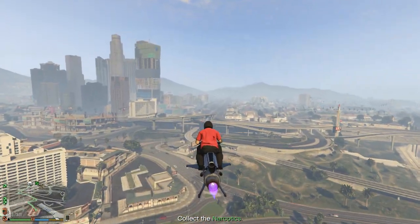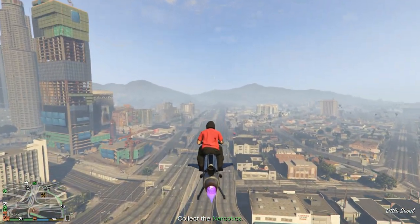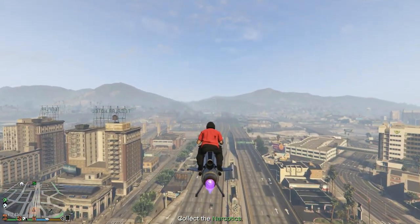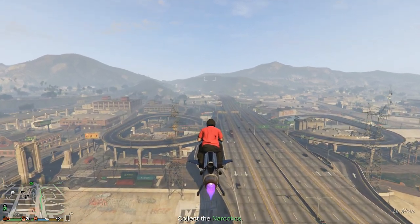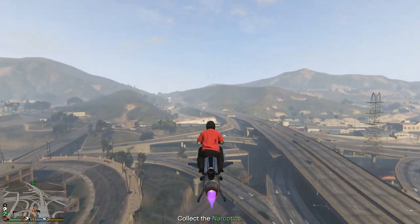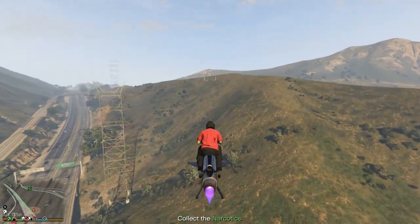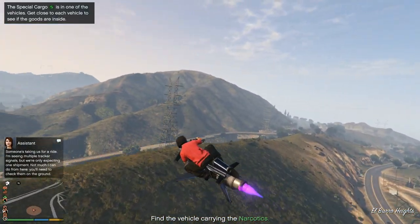One thing I noticed about the Oppressor Mk II: the GPS gives me a route and everything, but you want to get in the habit of ignoring it because you're flying — just fly in the direction of your target. That said, I like that the GPS gives you a distance in the bottom-left corner of the map. It says 2.2 kilometers — that's handy because you get an idea of how far across the map you're going without having to look away while flying.